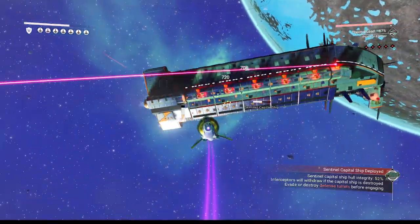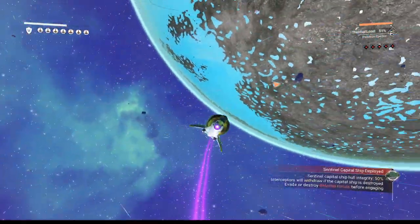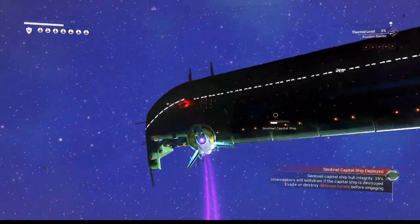Now we don't have to take out the beam weapons on this side. We could go to the other side and be relatively safe from its weapons, but we have to move around for those interceptors we can't kill because they keep respawning. Oh, another weapon over there apparently.